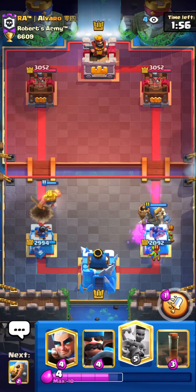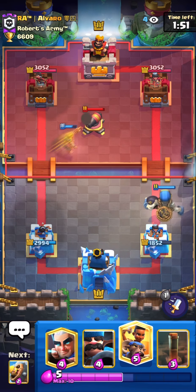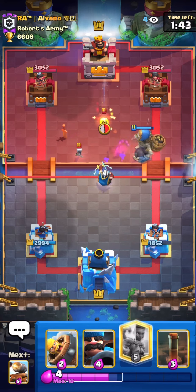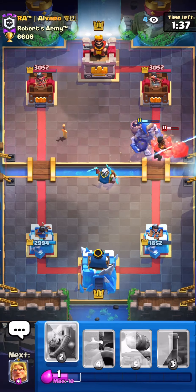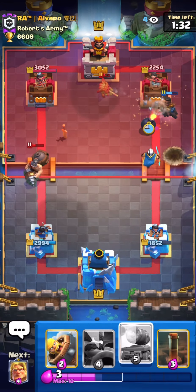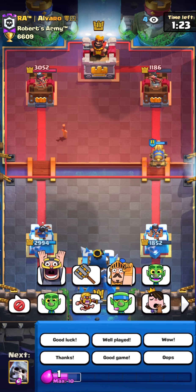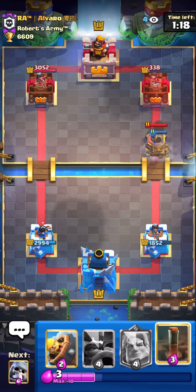He uses the ability in the Goblin Barrel on the right lane — he's gonna get a lot of damage but used a lot of elixir. We could do a really good counter attack. I have the giant skeleton in hand and more elixir than him. I'm gonna Magic Archer here to snipe anything he puts in the middle. He puts a Mighty Miner — the bomb is gonna kill it and the Ram Rider is gonna go through. Ability there. I thought this giant skeleton bomb was gonna get to the tower — he almost got it. He used all his elixir so I'm already gonna put cannon cart on the bridge.